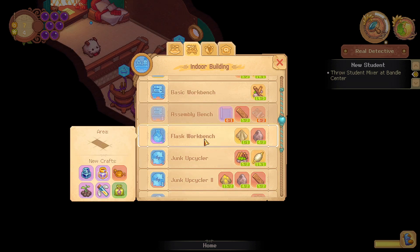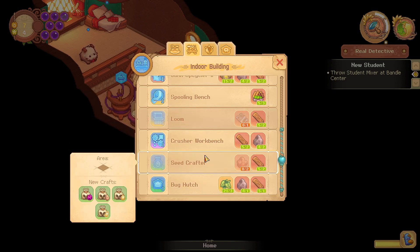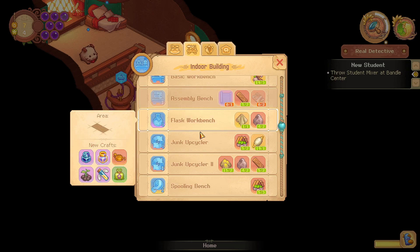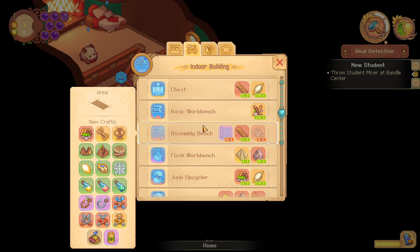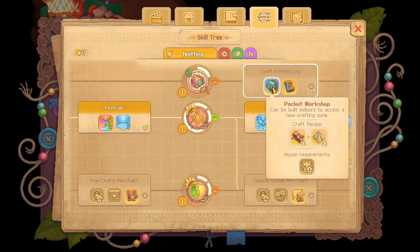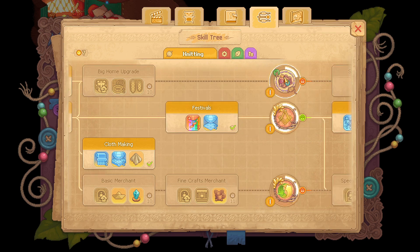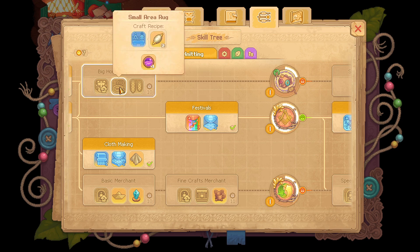None of them make paper. We can make the flask workbench and I will make it since we have cloth — just kidding, I will not make it since we don't have space for that. We might need to upgrade our house again. There was a skill point here that gives us a pocket workshop — another spare room — but we'll have to upgrade our house and complete something else to unlock this badge.